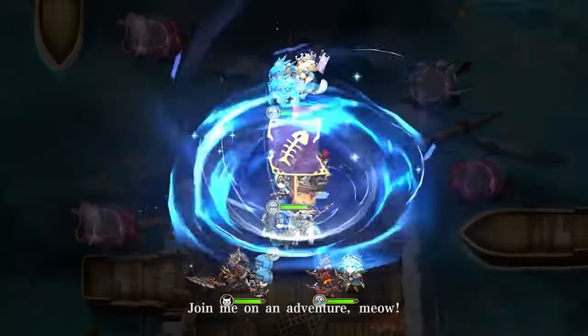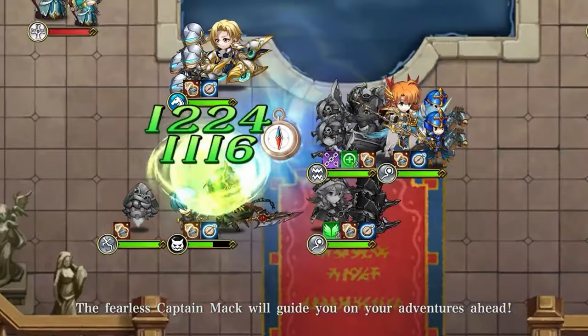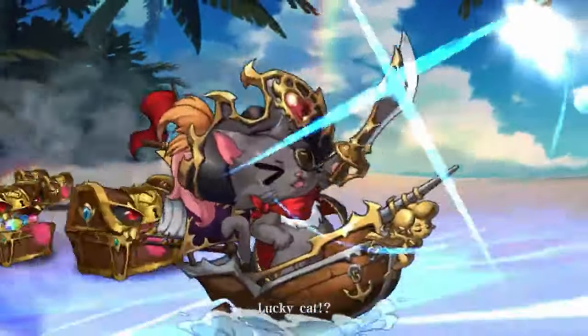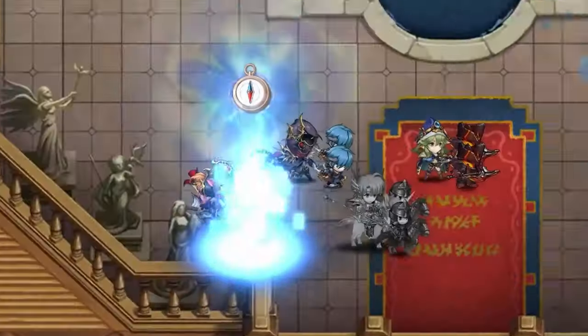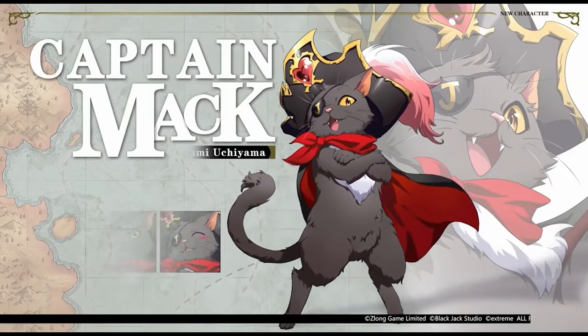Captain Mac is the free character you're able to get during the 5th anniversary event, and the real star of it all — you're able to max out his star level just by farming the event. He's a pretty solid character, a support DPS who can buff up everyone's attack. So if you're new, he can prove himself to be quite useful if you don't have a faction buffer. If you're interested in how to build him, let's check him out.